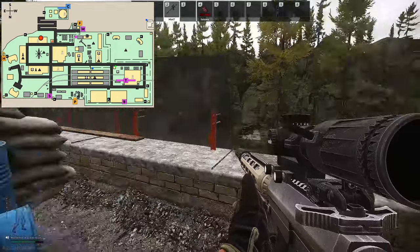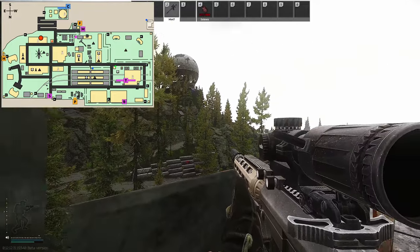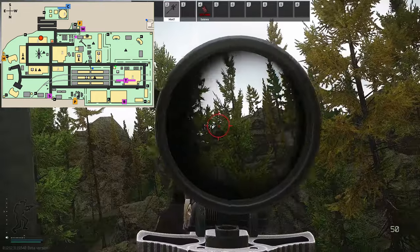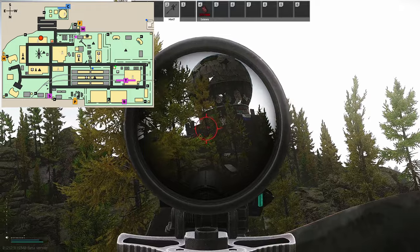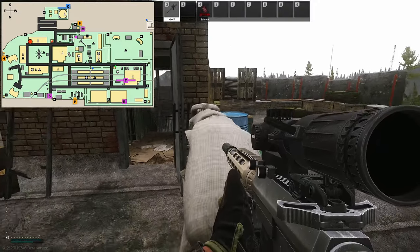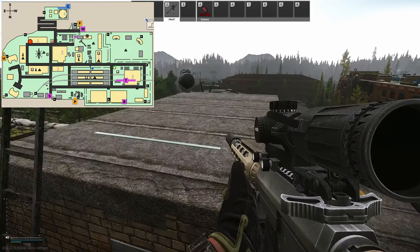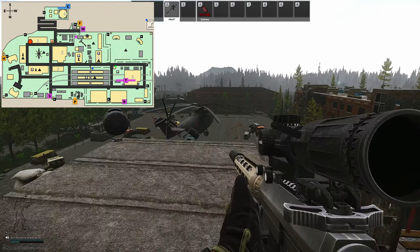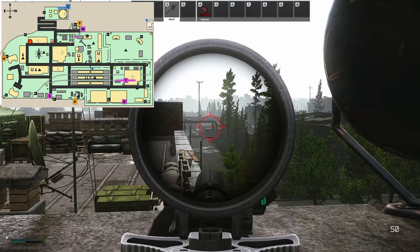Next we're on top of White Pawn. After you go to the tent you can jump up behind the shielding, walk down, and you have a perfect view to the rocks I showed you and up to the dome. Furthermore, on top of White Pawn — go towards the side towards Black Pawn — you can jump on these sandbags, jump on this door, and then jump right on top of this little roof. Lay down and you have a pretty good view of this entire area.